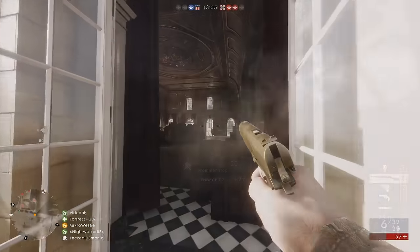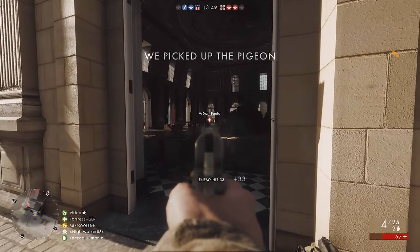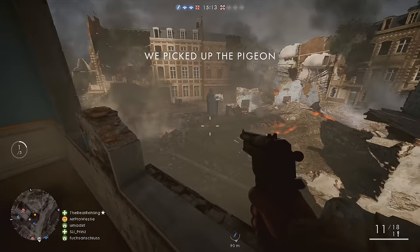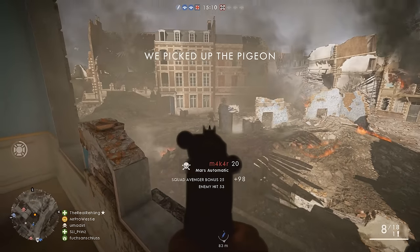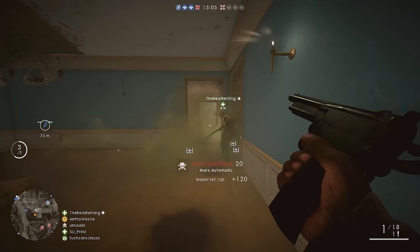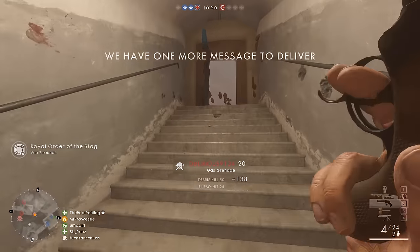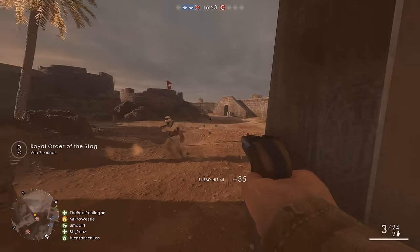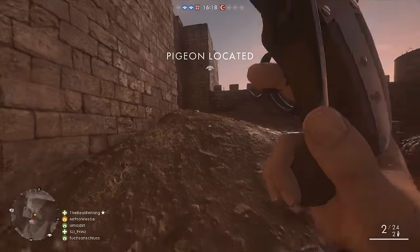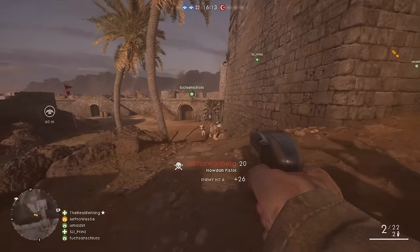Lastly we have the pistols. My picks would be the iconic M1911 — it's a great all-rounder that performs really well alongside any weapon in any class. You've also got the Mars Automatic, basically the World War 1 Deagle, and sitting in the Scout class it makes a great follow-up weapon. And finally the Howdah Pistol for the Assault class — it's a pistol shotgun with four barrels. All of these weapons are fairly easy to obtain through normal class progression; I didn't pick any end-of-class weapons specifically because they take much longer to unlock.